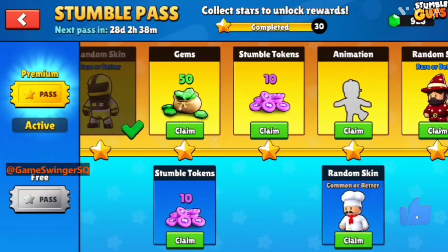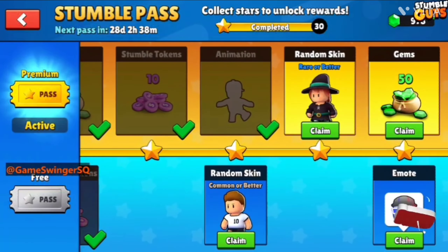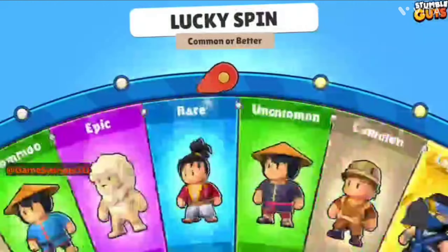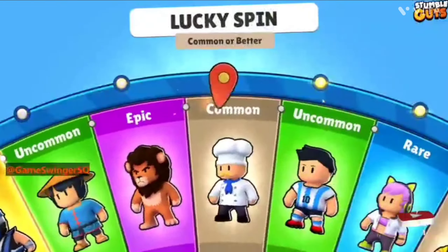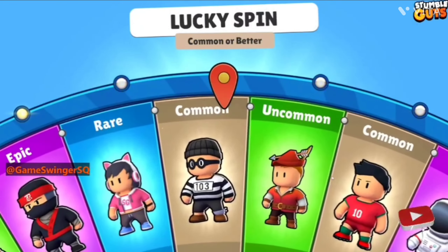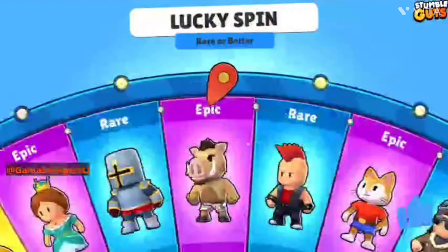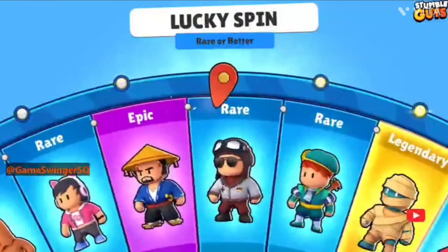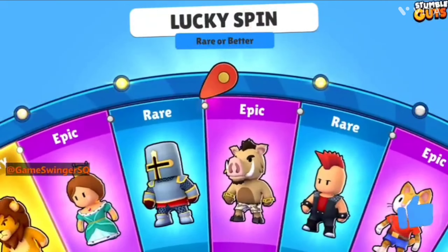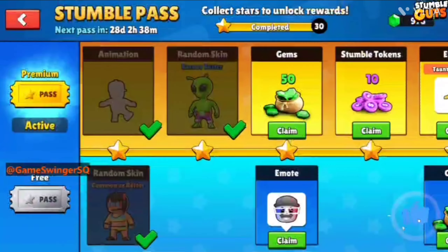Can I get epic, epic, epic? No — rare, that's good! More games, Stumble Token, new animation, and one more. I'll fast-forward because there are a lot of random spins. Once more, rare or better — let's see.